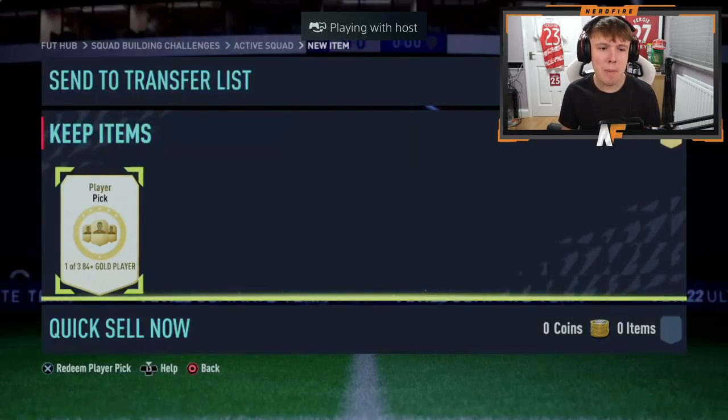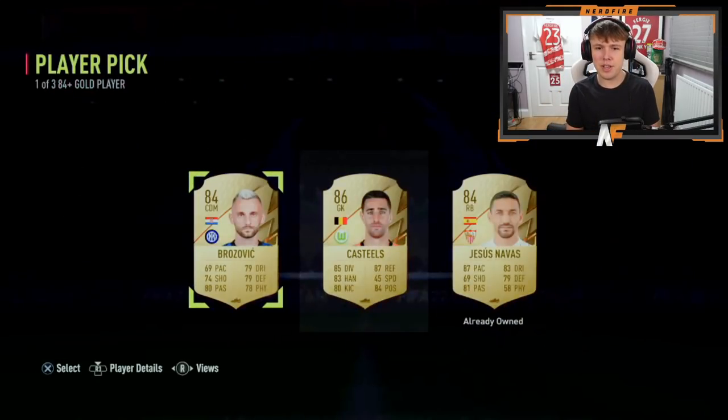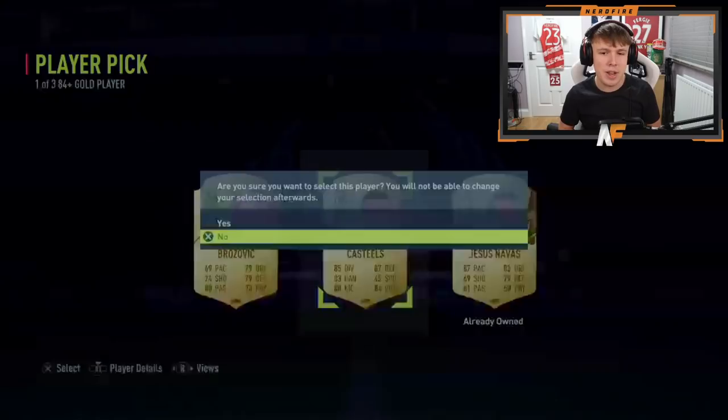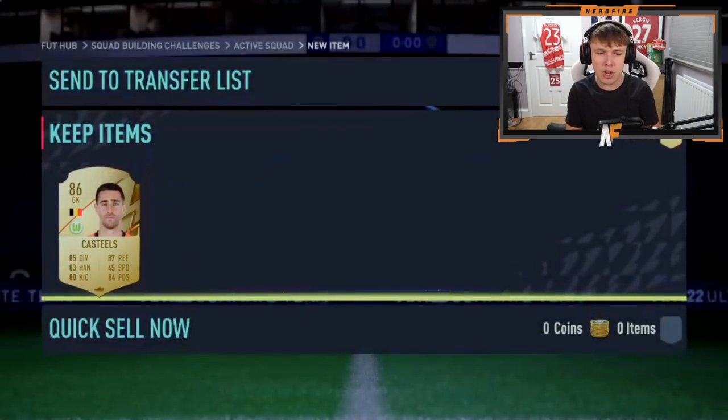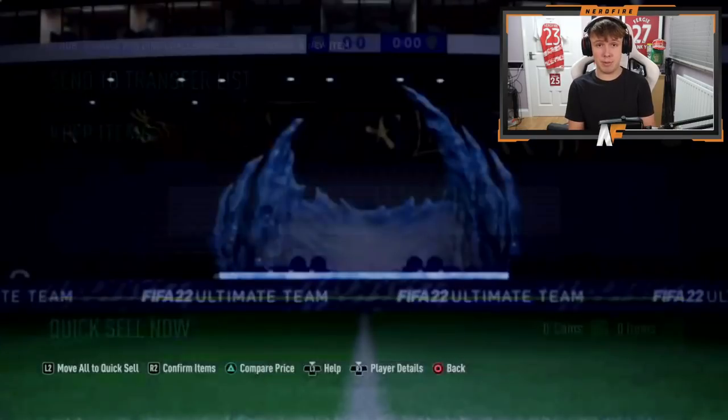Shout out to Charlie — player pick number four. Let's see some more Future Stars. You can see from the outline there's not one here sadly. It's at least a walkout in Castillo, but sadly not a Future Stars. I got two in one and you could have put one in someone else's instead. Castillo goes for the highest rated, which definitely makes sense.